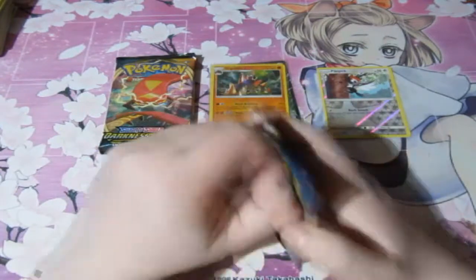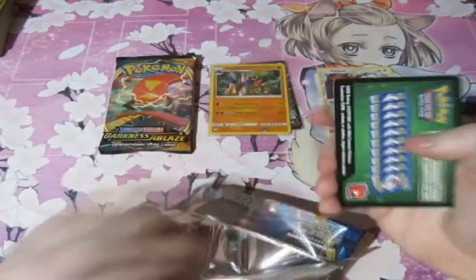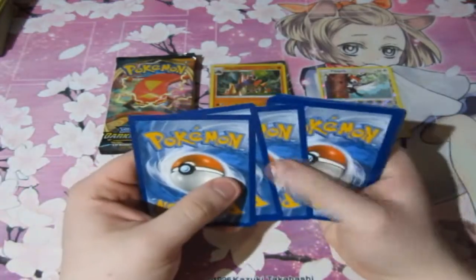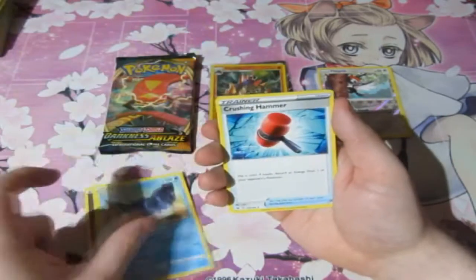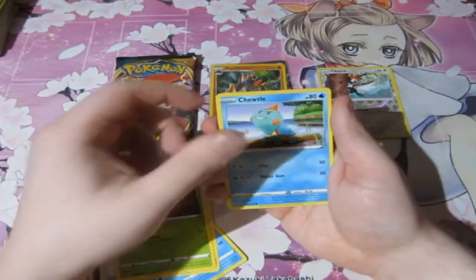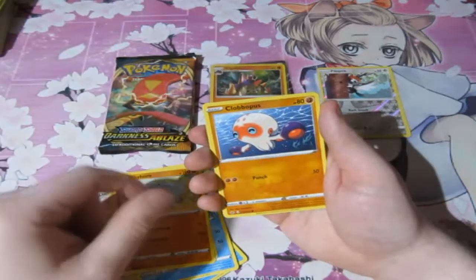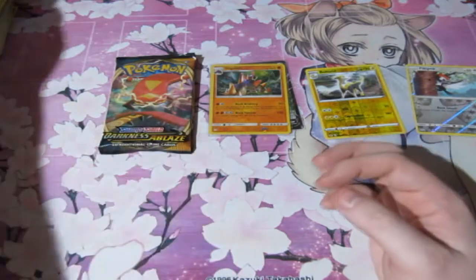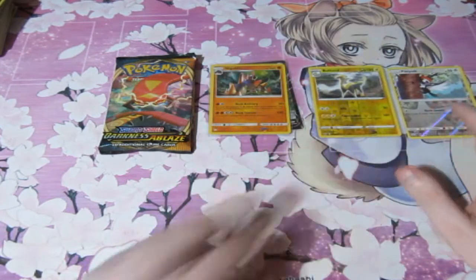Next up, Sword and Shield. Let's see what we can pull here. We have Metal Energy, Lucky Egg, Mantine, Crushing Hammer, Wooloo, Chewtle, Bilibog, Rhyhorn, Clobbopus, a Boltund Reverse Foil Rare — not bad, but it's not worth any points — and a Stone Journeyman. So a Reverse Foil Rare, not worth any points, but it'll definitely go straight to Card Empire as always.